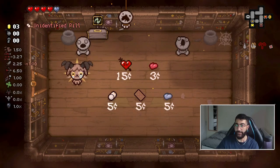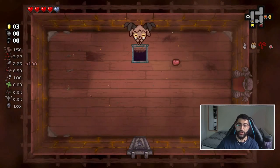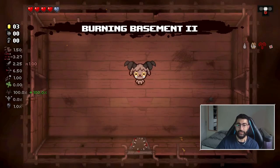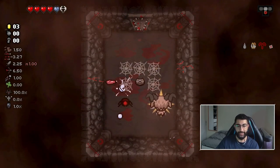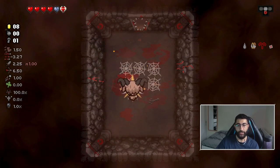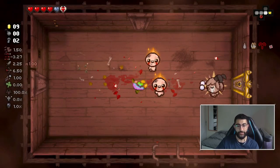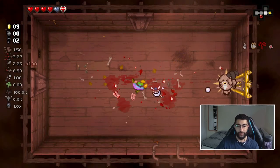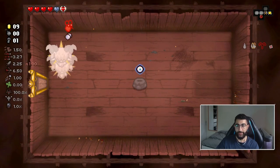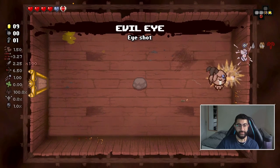It's weird because I never played this kind of character, but no active items basically means we're free-handed. That's actually pretty nice - it just means we'll get more passives, which is pretty good. Apparently you destroy poops, that's good to know. I feel like we're gonna bank on this one.